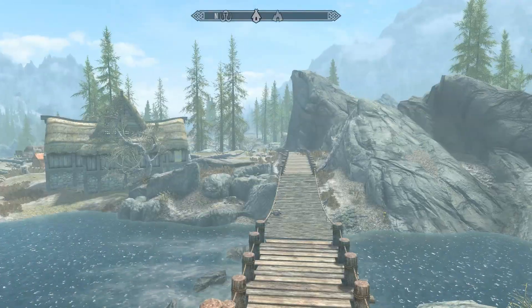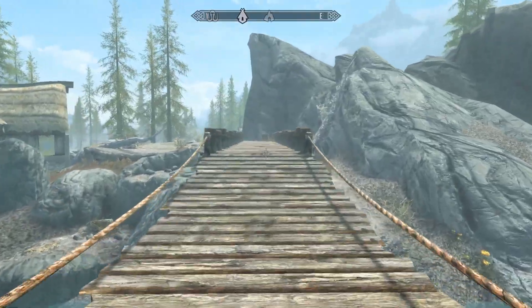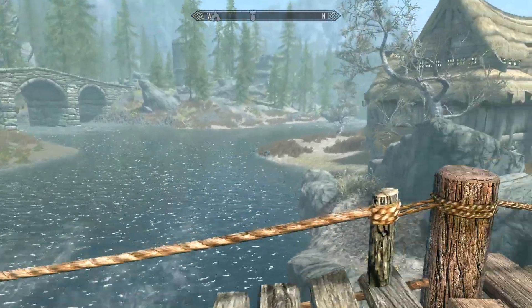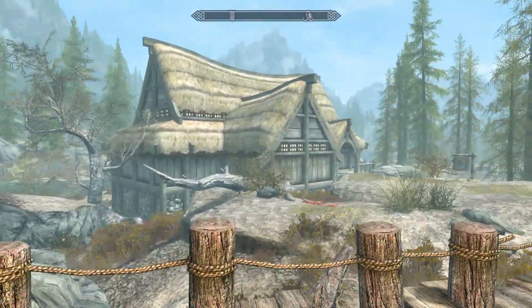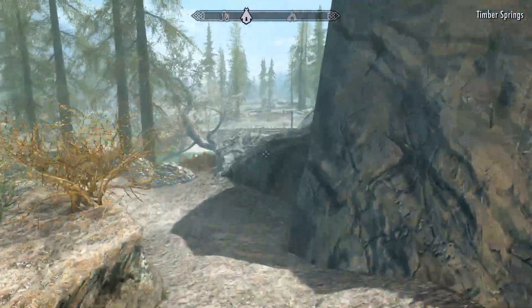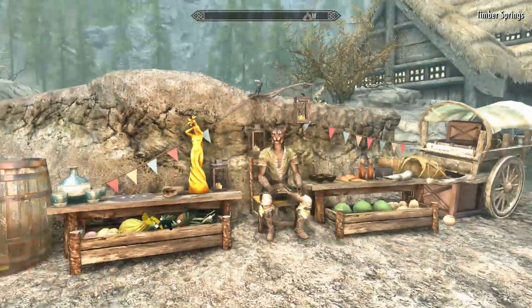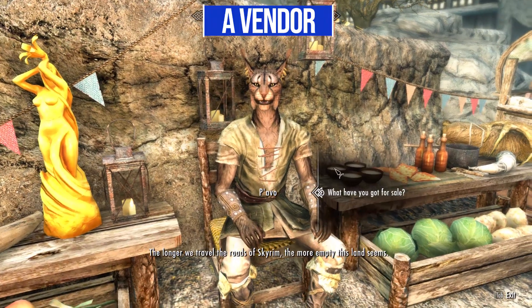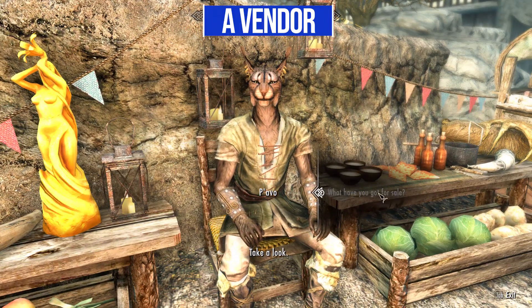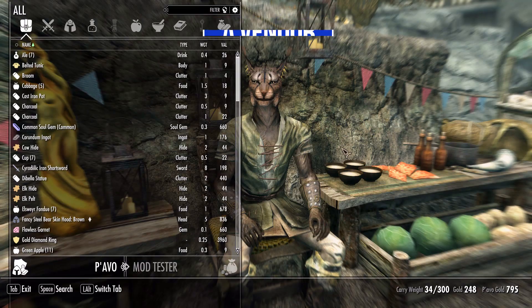Let's take a closer look at things as well as some of the fun features we get. Coming across the bridge, the first building we encounter is the Timber Springs Inn, which is quite nice. On the outside of the inn we do have Pavo here, who is a sort of generic merchant for you to buy and sell things to while you are passing through the resort.